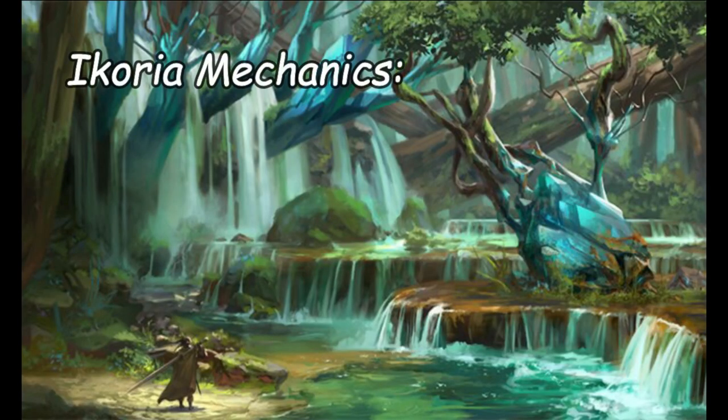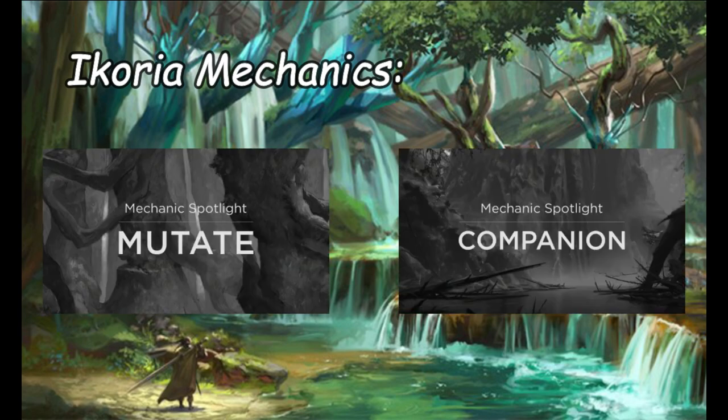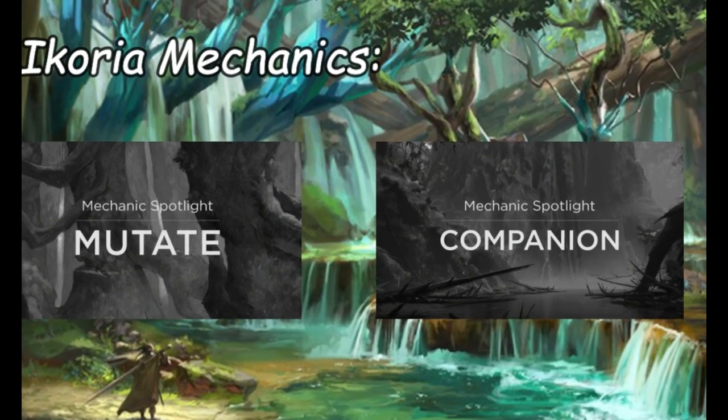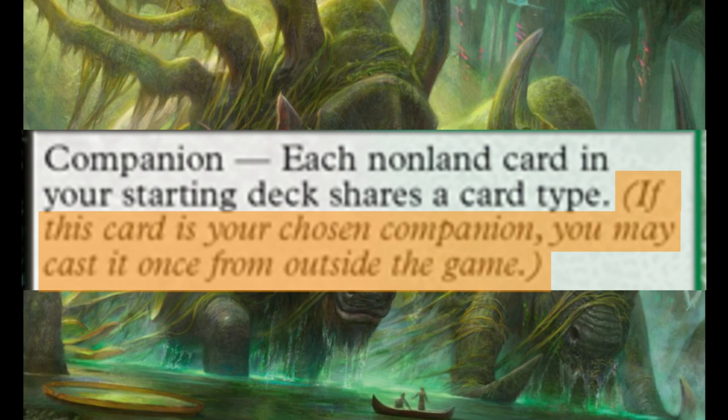So Ikoria brings us three mechanics this time round: Cycling, which we've seen before, Mutate, and Companion. We will cover Mutate and Cycling in future videos, and instead focus on Companion. Companion reads: if this card is your chosen Companion, you may cast it once from outside the game.